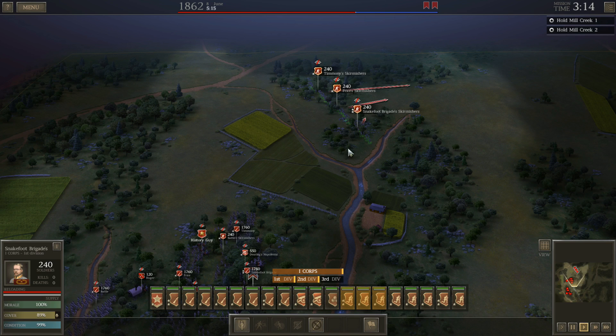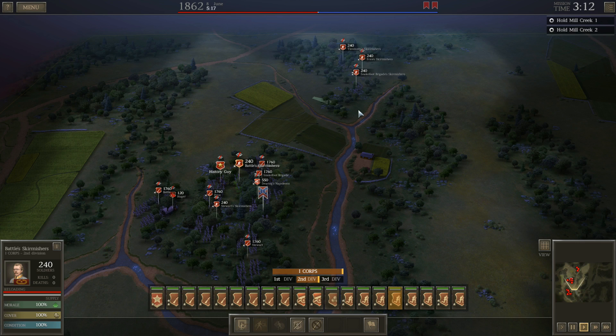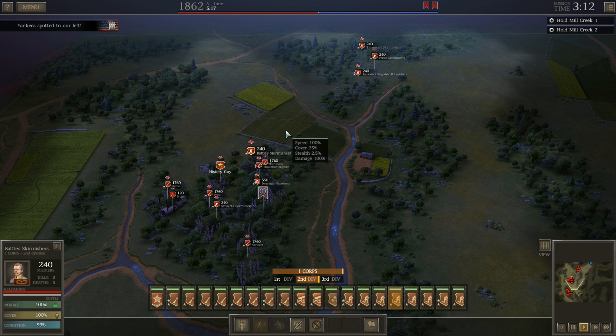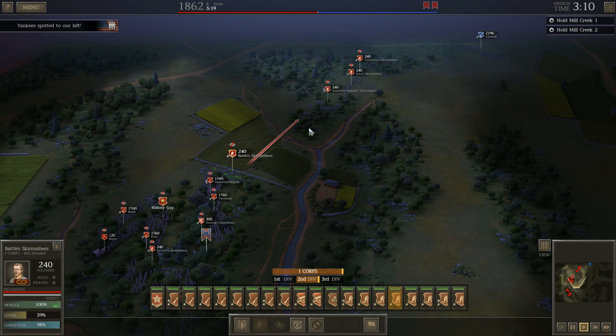He doesn't have his full force on the field yet — he's got less than half of what I do. Now he's getting more — we're about even. Oh, he's way up there. They're coming in from that side — okay. So that's probably why he'll attack on this side, just because that's where his units are coming from.